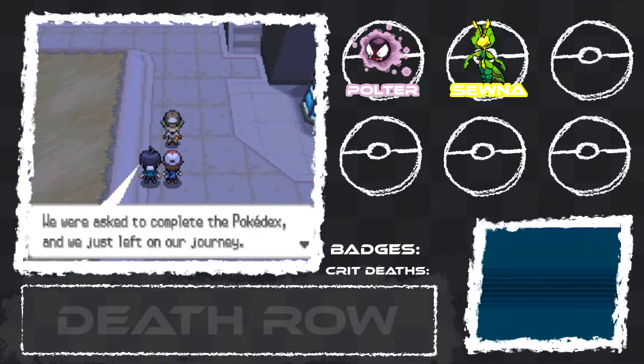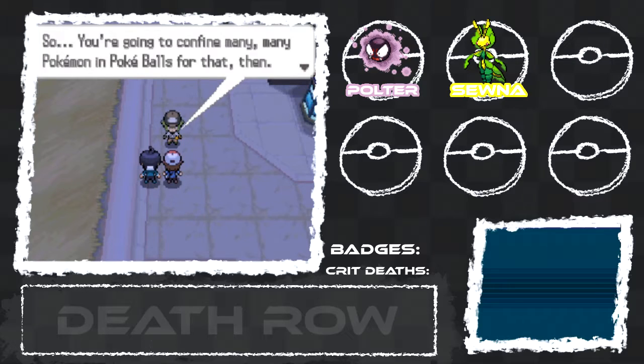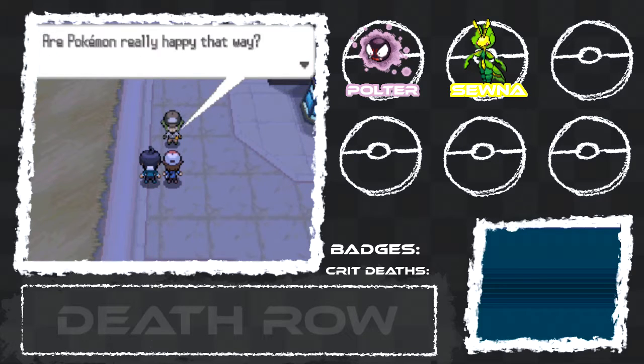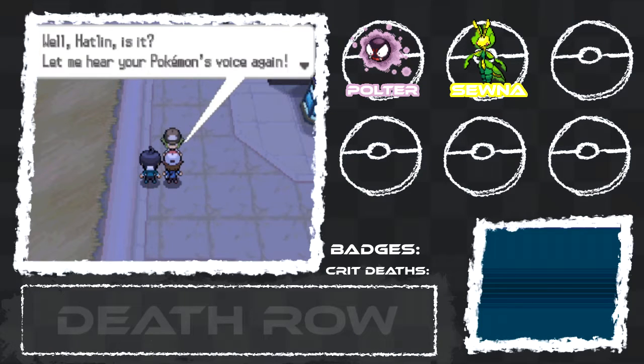My name is Charon and this is Hatlin — he has a stupid name. We were asked to pick the Pokedex and we just left on our journey. My main goal is becoming the champion. N says, 'So you're going to confine many Pokemon in Pokeballs for that then?' He wonders if Pokemon are really happy that way. 'Let me hear your Pokemon's voice again.' That's creepy.